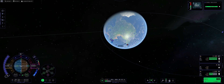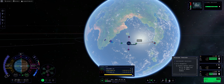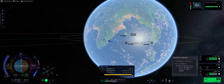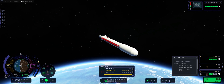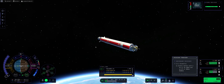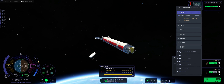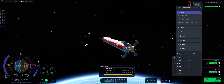We're going to directly burn for the target orbit, so we're not even going to circularize first. We'll stretch the apoapsis — who cares. I'm pointing prograde and getting rid of the boosters. Now we're going to open the solar panels. Close enough! Let's extend those.